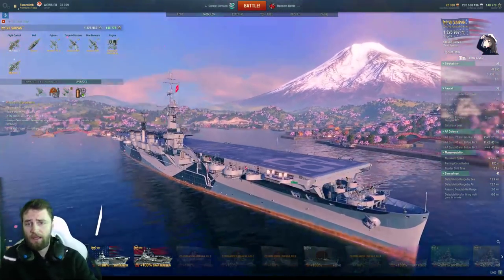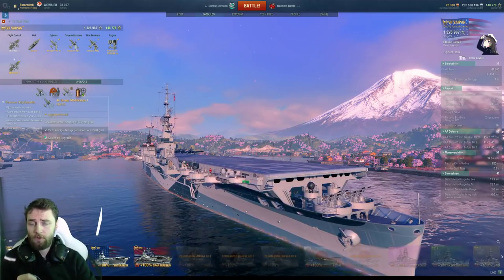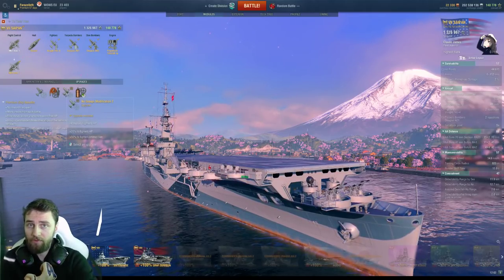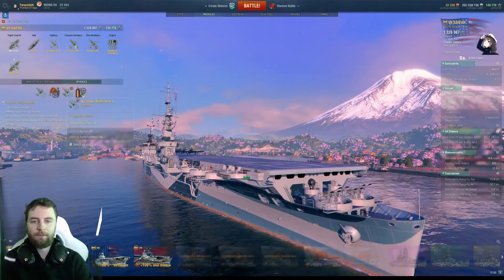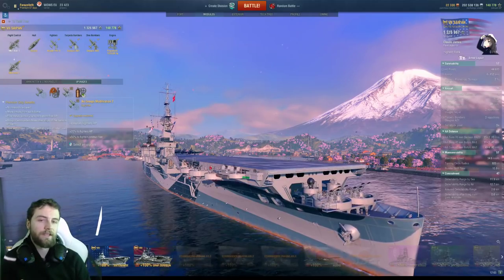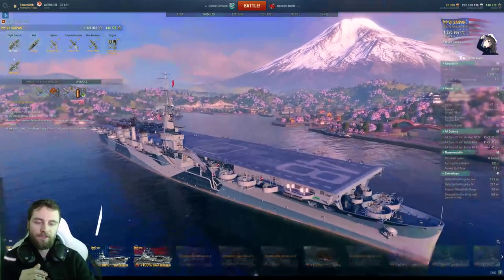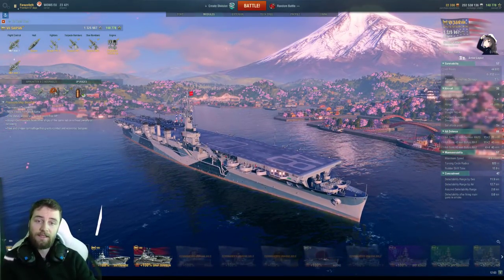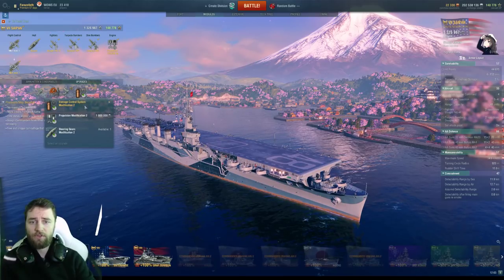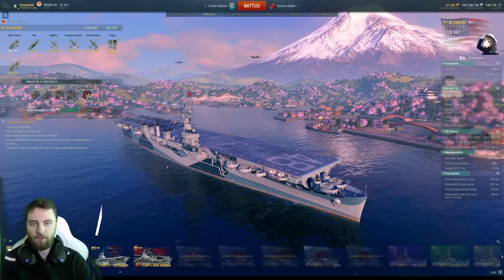First things first: module upgrades. Same as with the Kaga at tier 7 — the Saipan is very good at air control, so we want to buff up the damage of our guns, the health of our fighters, and the ammunition. There's so much ammunition on the Saipan that having more is very helpful because of the strafes. We're also taking damage control system modification 1 — reducing the chance of fire and flood — and damage control system modification 2, which reduces the time we are on fire or flooding.